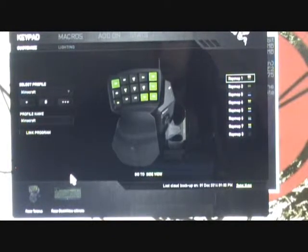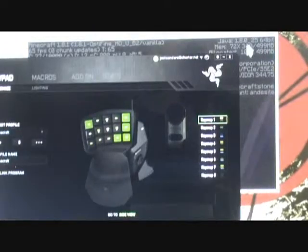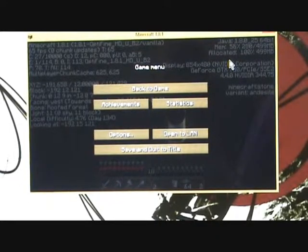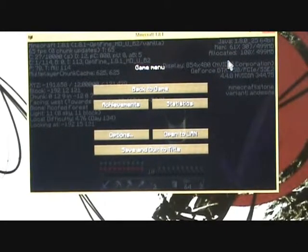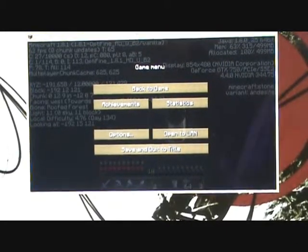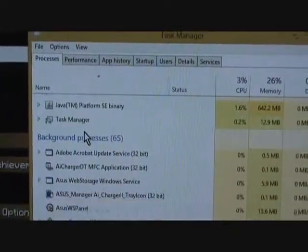So what you have to do is make sure that you are closed out of Synapse 2.0. Note that you don't have to have Synapse open and running for your programmed keys to still function. I've closed out of Synapse 2.0 and we'll see here on the Task Manager it is no longer open.